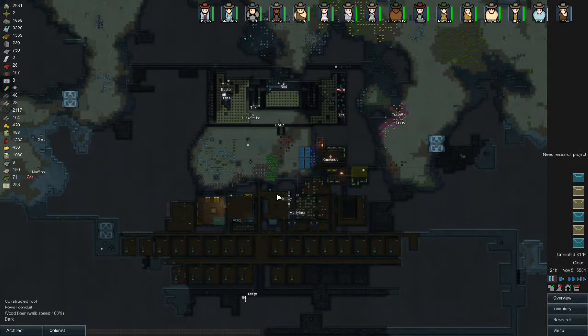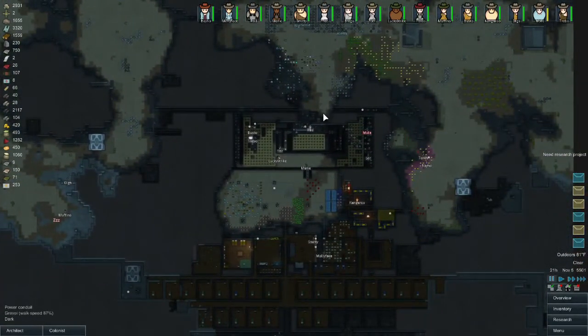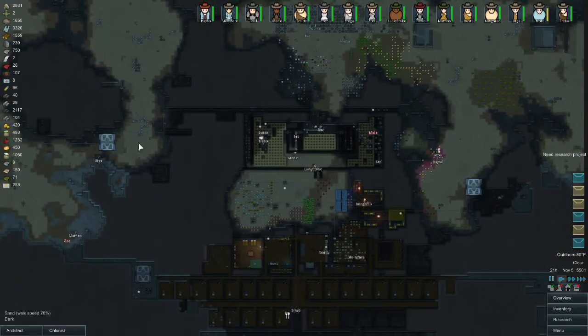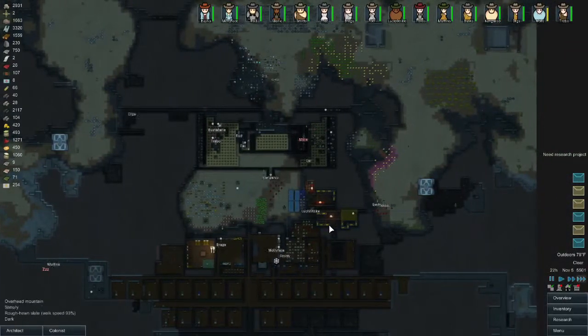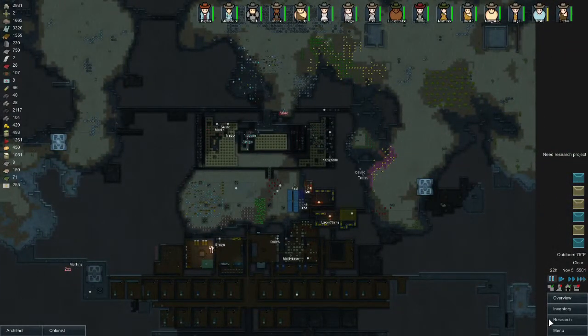Welcome to another episode of Face Plays RimWorld Alpha 9 modded. This is Cassandra Classic extreme challenge, episode 17. We fixed our power issue, added a generator, and added some things to cut the power after these guns. We're probably going to do that all the way around, which should solve a lot of our overnight power issues.